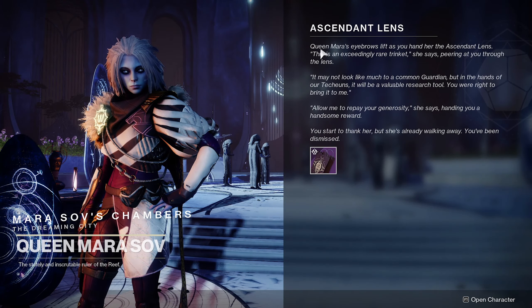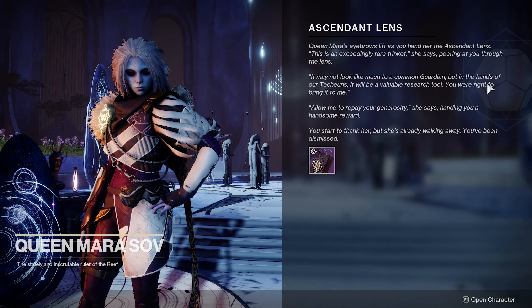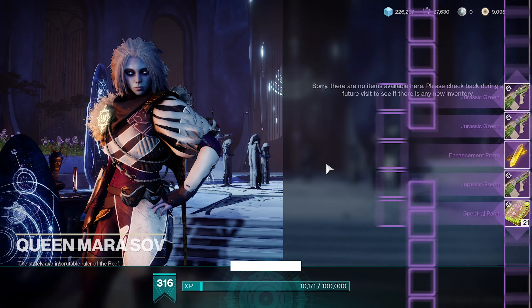She'll give you 21 spectral pages as well as three Jurassic Green pulse rifles. I also got an enhancement prism — I don't know exactly what you'll get, but that's what she'll reward you, and it helps out with the grind as well as giving you that god roll Jurassic Green hopefully.